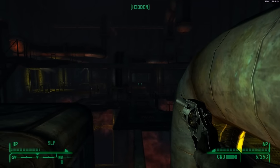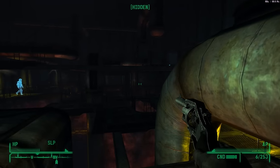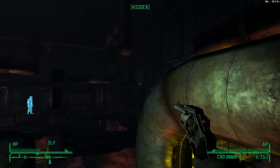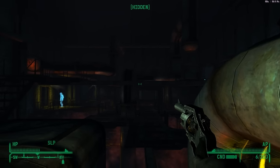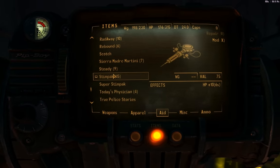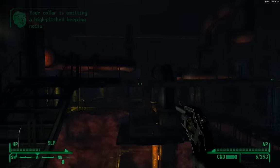Hello everybody. In the last video we ended up here — we're in the third room with the security holograms down in the vault, the Sierra Madre vault. I went back to one of the vending machines way upstairs, traversed through that whole level again, and grabbed a bunch of stimpaks — I've got 15 stimpaks, seven of these, and a super stimpak — so we should be okay to heal ourselves.